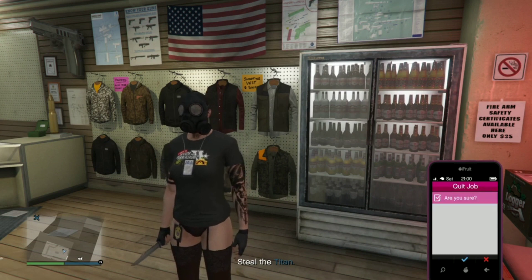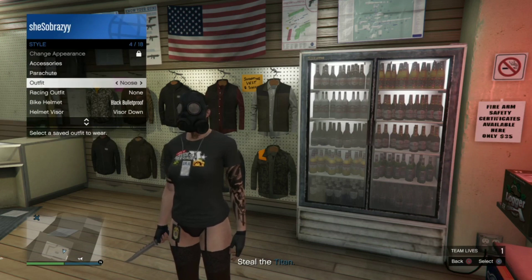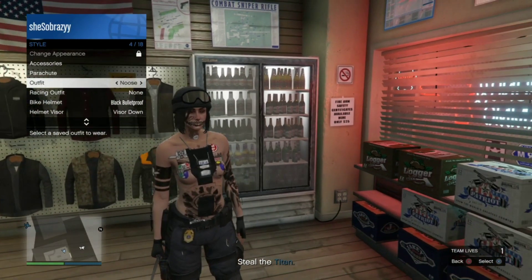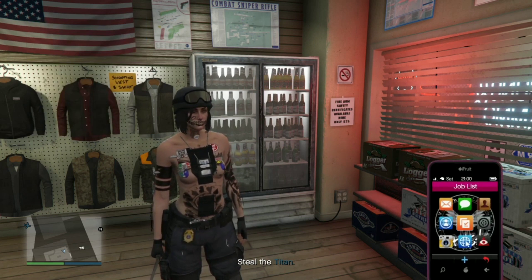After saving this outfit, equip your character with the desired belt that you want on this outfit. Then all you're going to do is pull up your GTA phone and quit this mission.